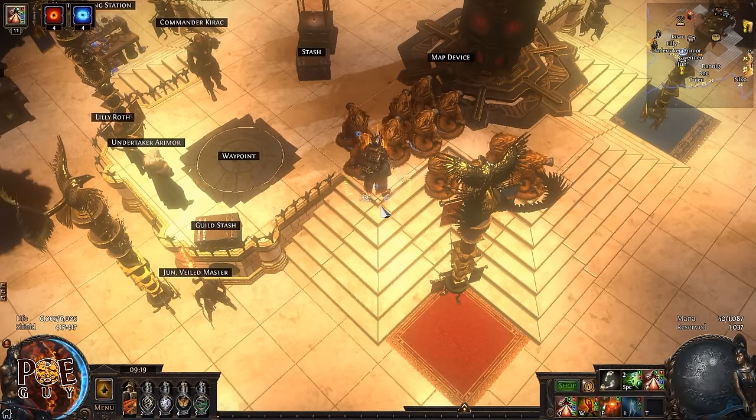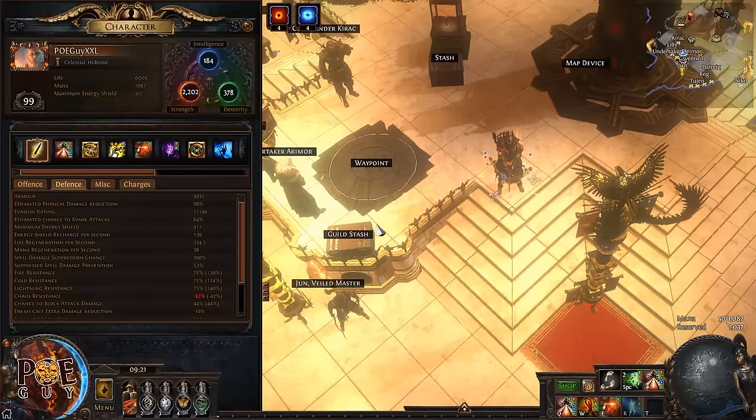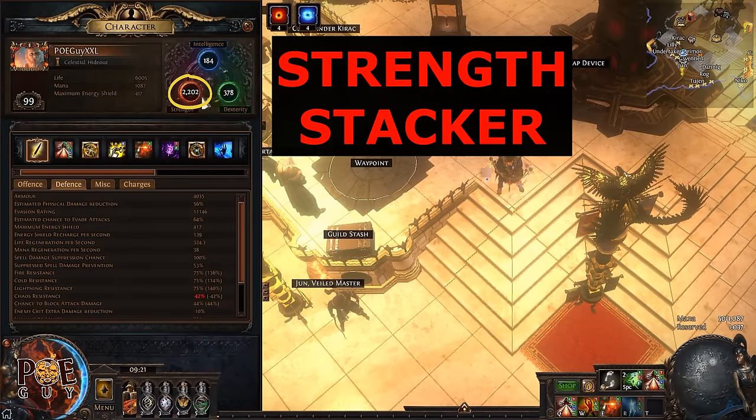We are not sacrificing damage. We can still insta-kill Elysia, still do uber bosses, still do guardian maps with eyes closed, because of these extra defenses. You don't have any problems inside these maps. Let's take a closer look at this build — we are a strength stacker, meaning the more strength we have, the more totems we have, the more damage we do, the more defenses we have.